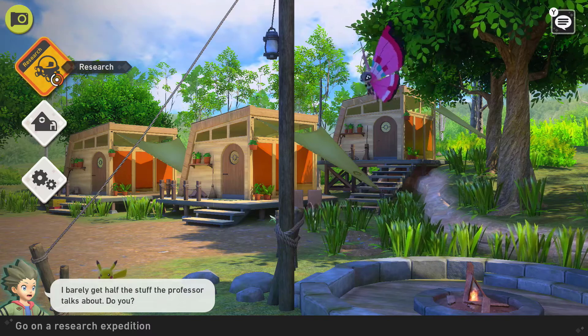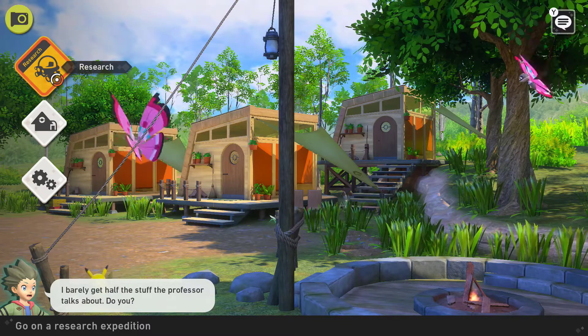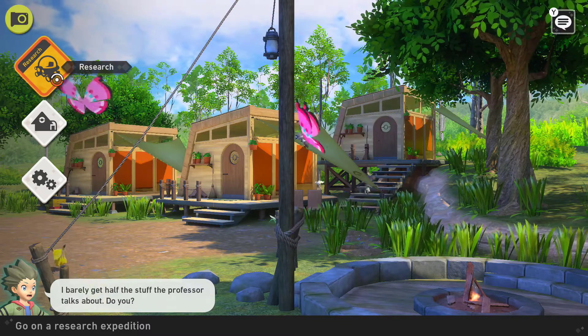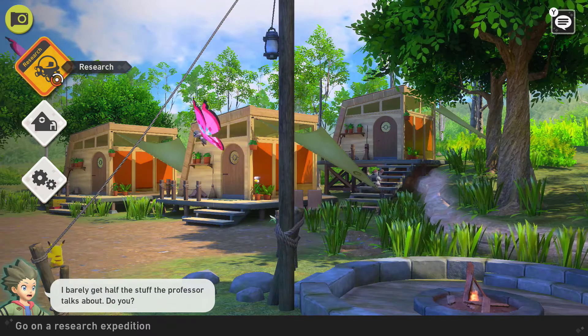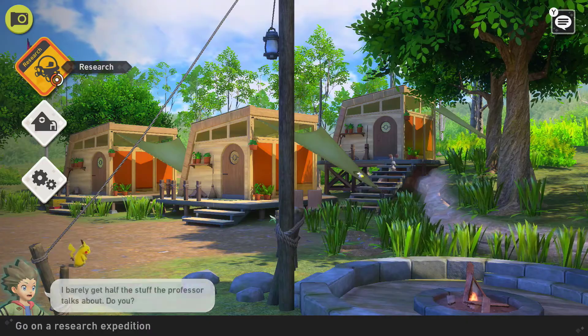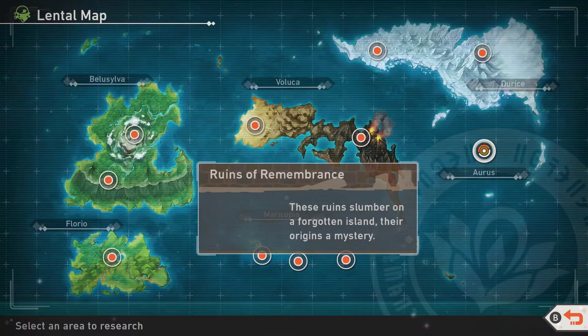Hey guys, it's Joshy here and I'm here to show you how to get three and four star photographs of Umbreon in the new Pokemon Snap. I nearly said Absol and you'll see why. If you do find this helpful at any stage, you're welcome to like the video — that always helps. You can also check out the playlist at the end for all other Pokemon and how to get three and four star photos.